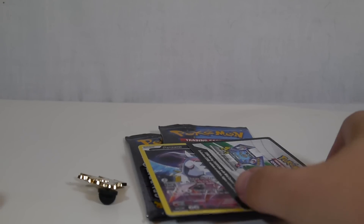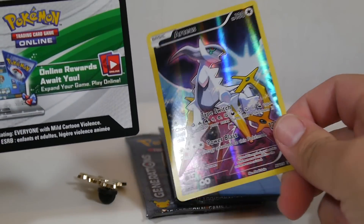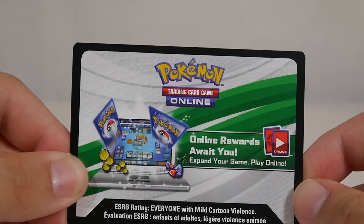As always, we have the code card, which will get you the two Generations packs, the Arceus promo card, as well as Arceus sleeves for your deck — so your deck can have the power of a god.